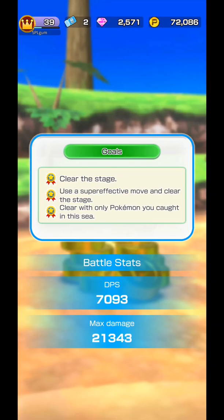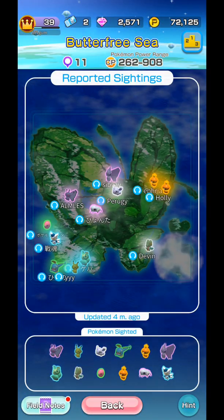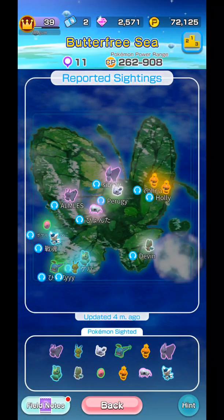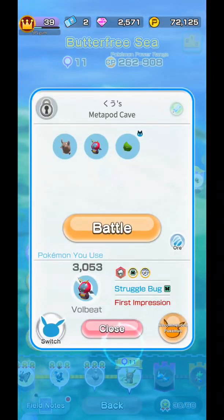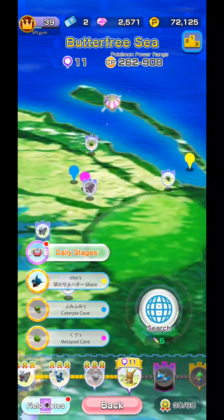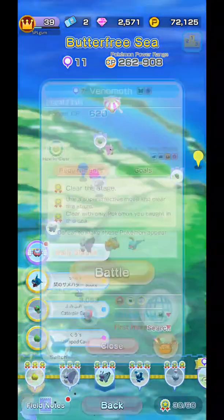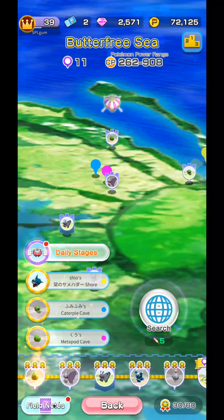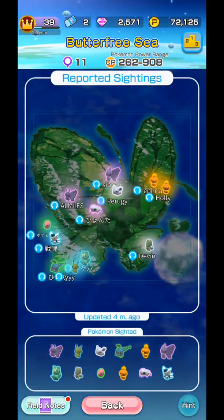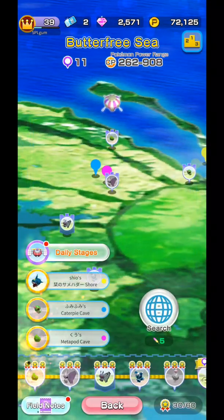If by any chance I wasn't able to show where I got Metapod — which I'm pretty sure I did — Metapod appears somewhere here in the wing of Butterfree, in the top wing, that pink part. That's where Butterfree is, very close to Venomoth. Anyway, we have to catch Venomoth and the others. Let's go to Superboss number 10.